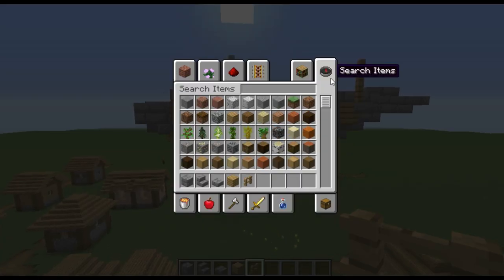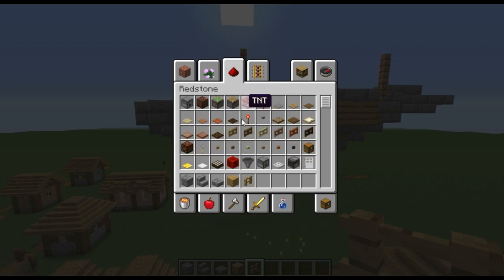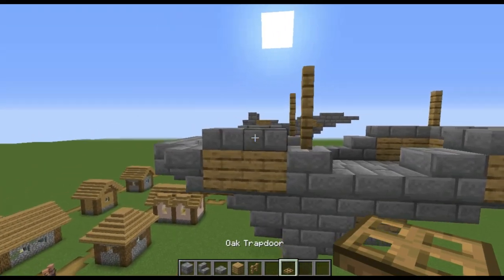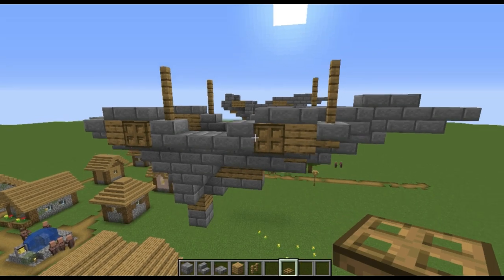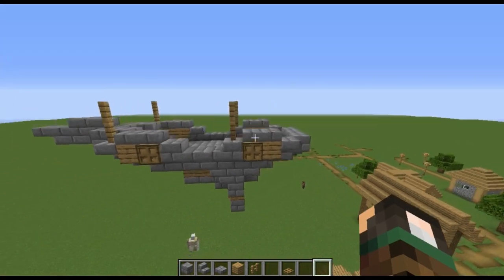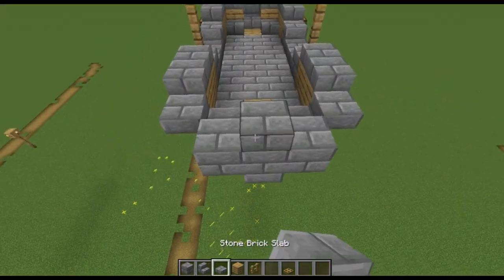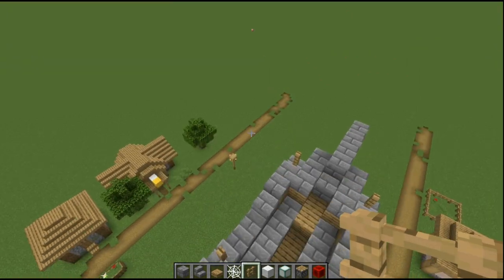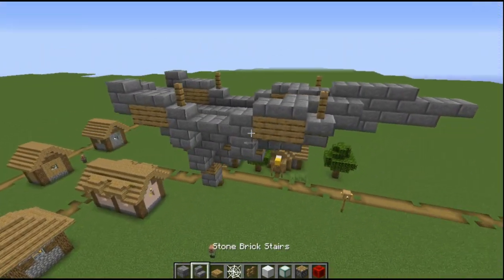That's the basic structure. You can add whatever corresponding trap door with the biome and just add it in. We'll get some more details after — for right now I'm going to add one right here. Okay, so now we're going to start working on the balloon.